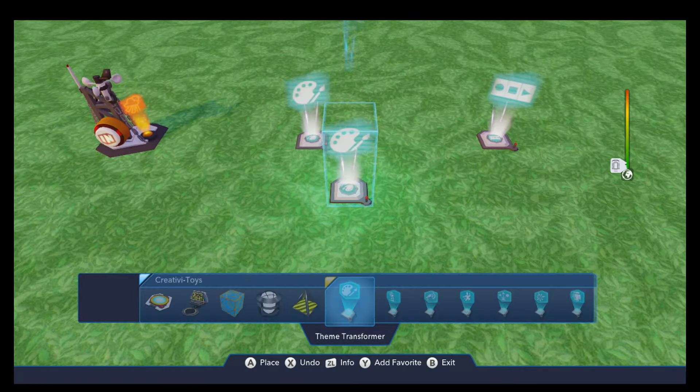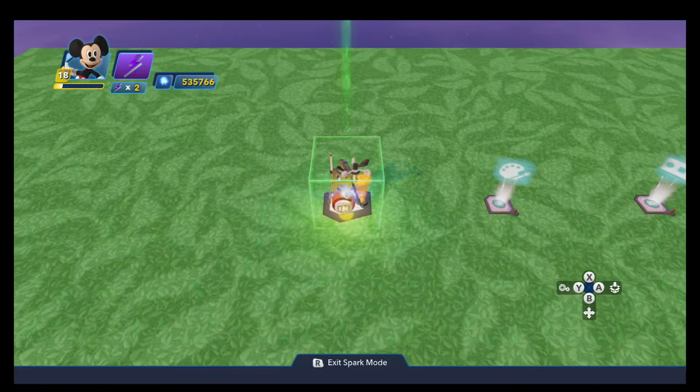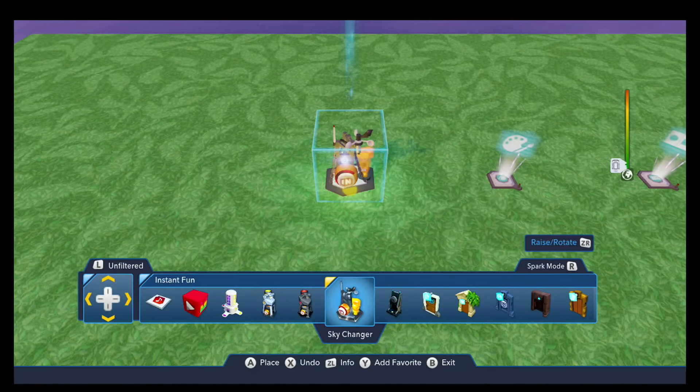The first toy that we're going to need is the Sky Changer, and you find this in the Instant Fun category. There aren't really any limitations with this toy. We can easily change the sky whenever we want, and it will not affect the toy box at all.